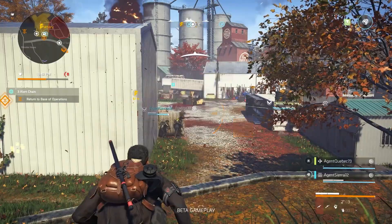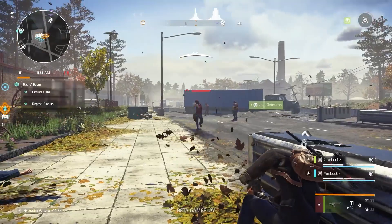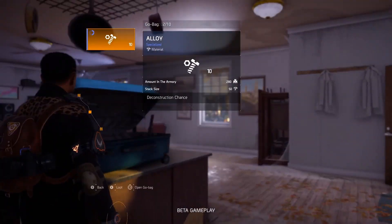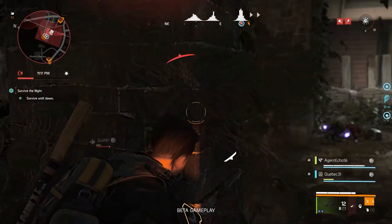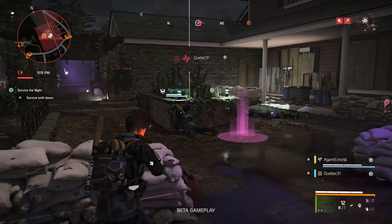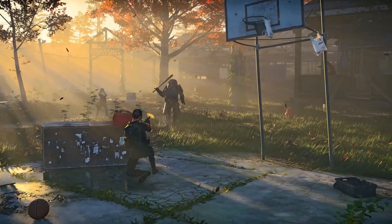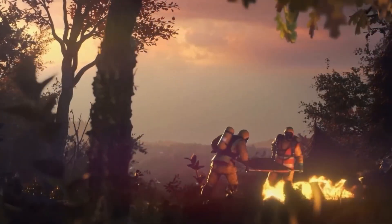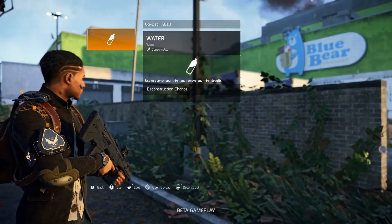Heartland launches with a robust experience for players on day one. The player's first task is to help Mackenzie Reed get Silver Creek's base of operations back up and running. Players will be tasked with completing a set of missions and projects, all focused on exploring the town and gathering the supplies necessary to help prepare the base of operations. Every mission completed gives players the tools and strength necessary to survive. Silver Creek is a hostile environment, filled with deadly contamination, roaming enemy hordes, and the looming threat of sickness and dehydration.